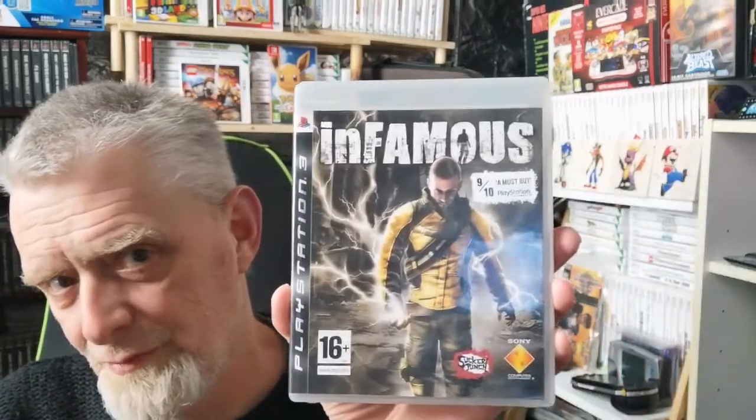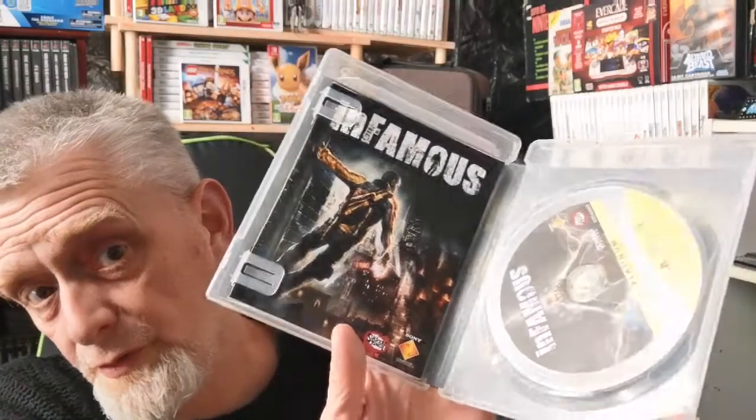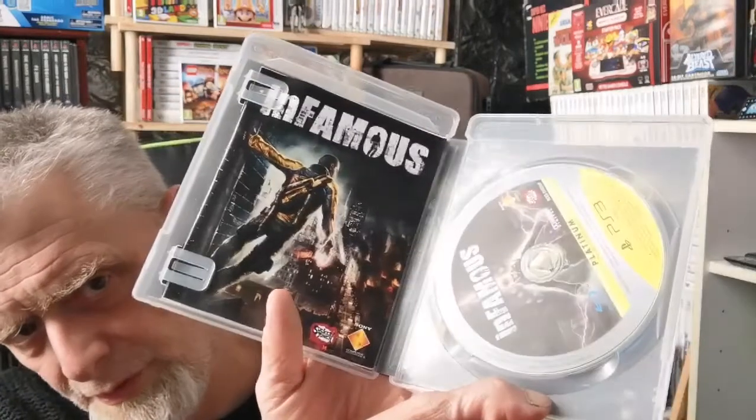Next, Infamous - pretty sure I've shown this already. This is in lovely, lovely condition though. Of course you have different editions as well - this might be the bog standard one and the other might have had a bit extra with a different cover. It's possible I haven't shown the exact same one. Just the book in the back - no bumph - which is fantastic, I'd rather have the book than the bumph. But wait - it's got the bloody Platinum disc in it, hasn't it? Gits.